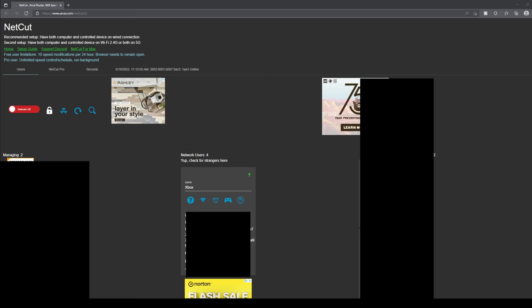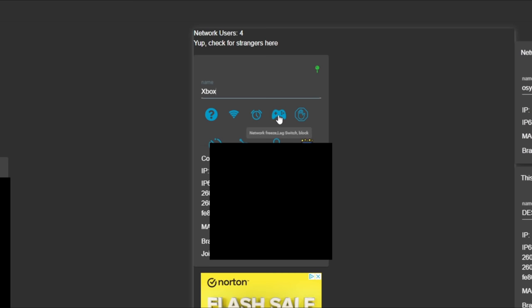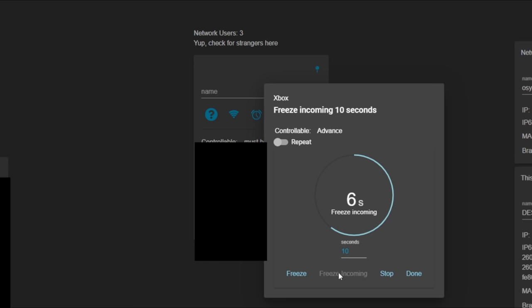Once you guys are on the Netcut software, assuming that your laptop or computer is already connected to the same internet that your Xbox is connected to, once you open it, you should see your Xbox connected on the network users. You can see right here mine is called Xbox and yours should be called Xbox as well. Go over to the Xbox one and click the little controller icon, then click right where the timer thing is. Once you click it, it's going to say 15 seconds. Go ahead and put it to 10 seconds instead. Then whenever you guys are ready, click over where it says freeze incoming. As soon as you do that, you're literally completely done — that's all we needed to do on the software.